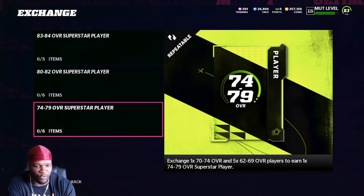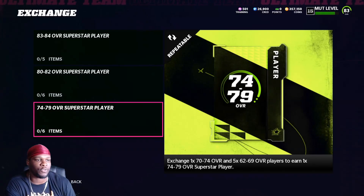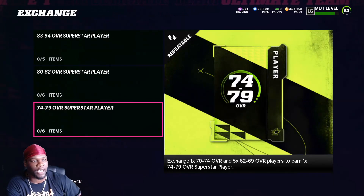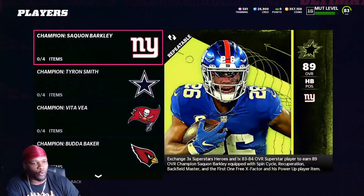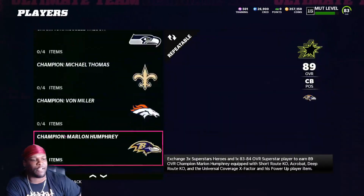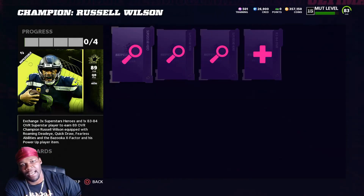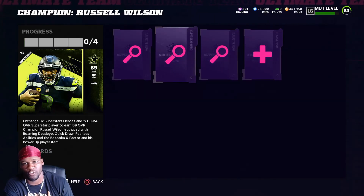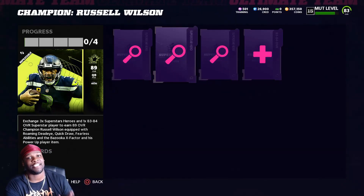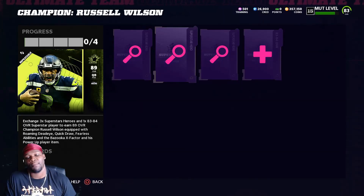Open up your get-a-player packs and exchange all your 70-through-74s and your silver cards. Get as many gold cards as you can and keep consistently upgrading all of these cards. Once you upgrade all the cards, take your 83-through-84s and upgrade them to 86 overalls, then upgrade all of your 86s along with 83-through-84s and you'll be able to build one of these 89 overall superstar players. It's a long-tail method, but if you're opening get-a-player packs like a madman you'll be able to make some coins.